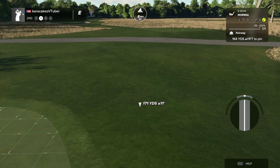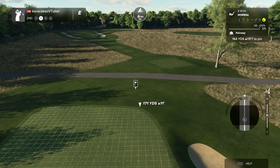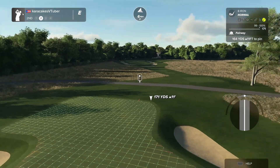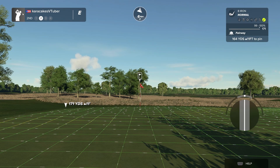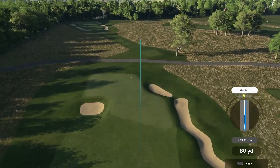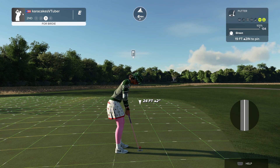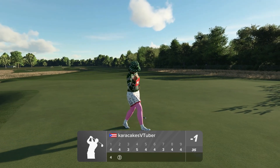You have wind in your face so it's going to help keep it from going too far. It's a tight pin location so choose what you think you can do. A little bit on the right is safer — putting up the hill isn't the end of the world either, so if you end up a little long but you're going down the hill, it's not the worst thing. The wind turned in my face a little bit more, making this a little shorter than I wanted, but I didn't feel like adjusting my club.